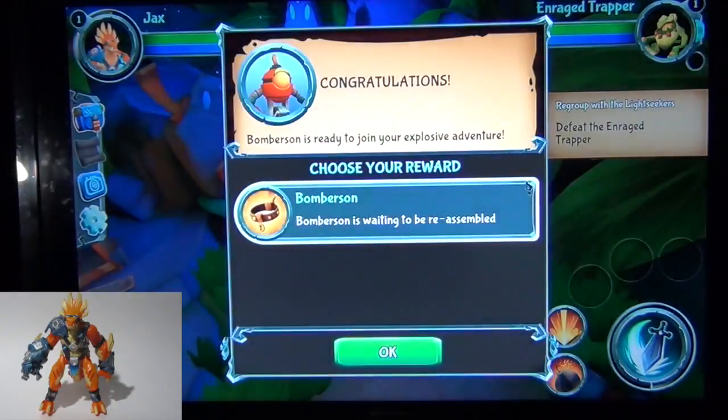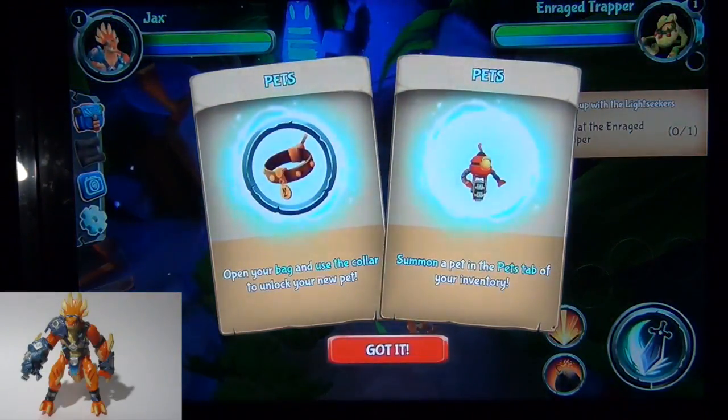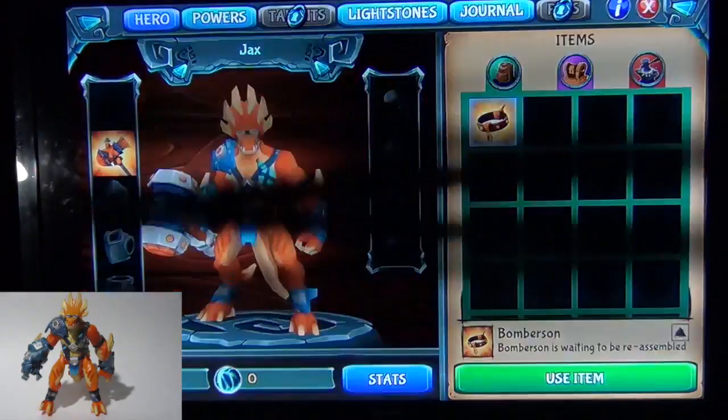Did we complete our first thing? Yep! He is waiting to be reassembled — so we got a pet! Open your bag to use the collar to unlock your new pet. I think he's in my bag. That's an item. I don't think we need him right now, so I'll leave it.